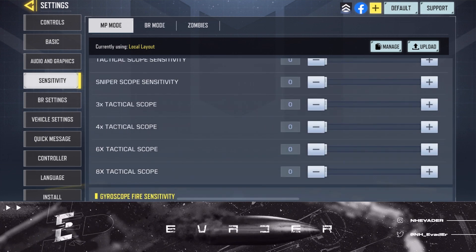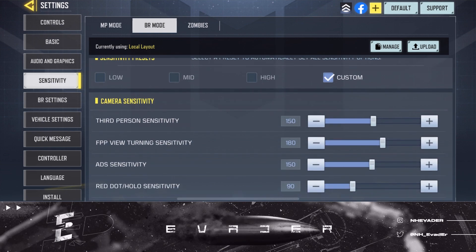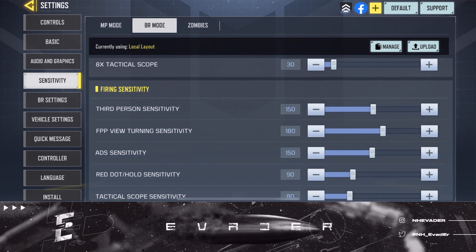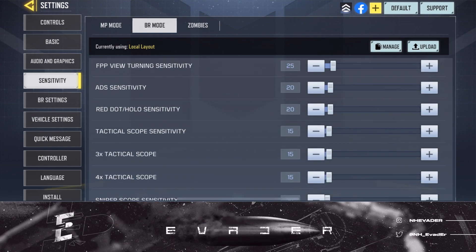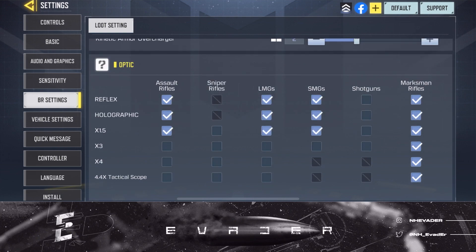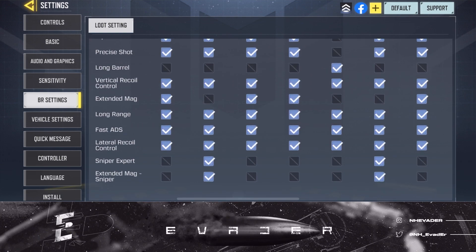Gyro sensitivity I do not use at all — gyroscope firing sensitivity either. For BR mode the settings are pretty much the same thing. The third person sensitivity is obviously different. Here are my BR sensitivities — you can pause and see what's there. That covers the BR settings.